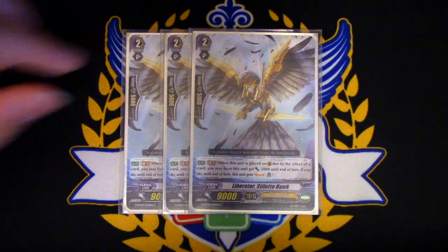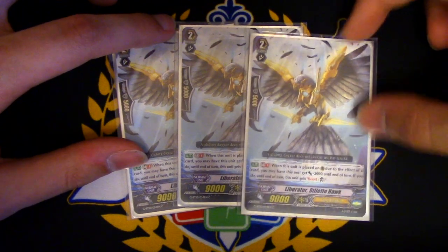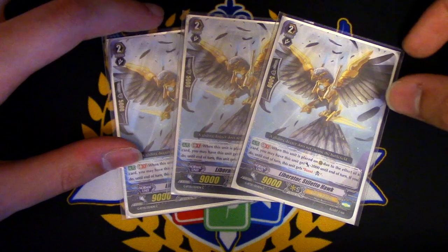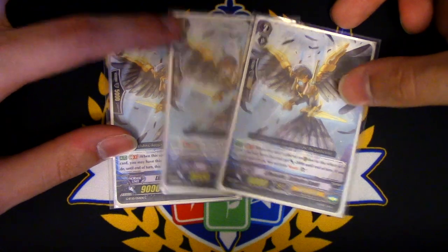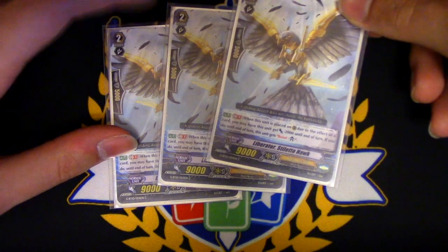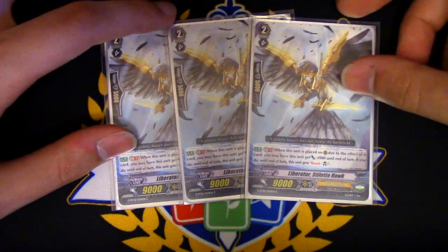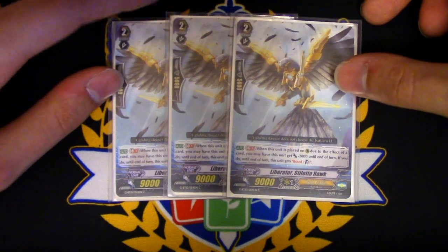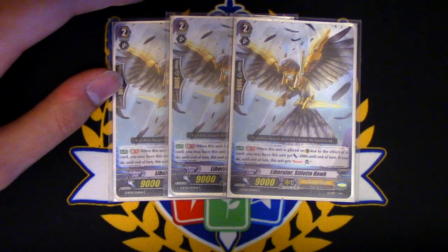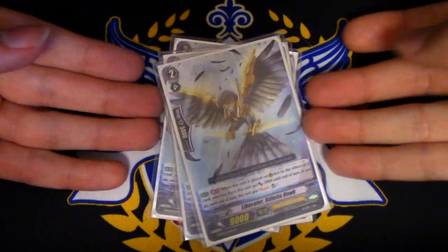3 copies of Liberator Stiletto Hawk. I was debating on this card — I want to make my deck kind of a more High Beast variant just to take advantage of the G-unit Garmore skill. The skill I really wanted to focus on is the fact that since I'm filling up the field so fast, being able to put this behind the Vanguard — if I have to — and give it minus 2k to be a 7k booster. That's its skill: G-unit place, you can reduce its power by 2k and give it boost. Since I'm running 12 grade twos and finding and calling out a lot of cards, this might be a good card to run into every now and then.